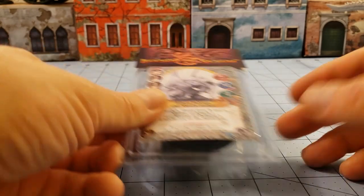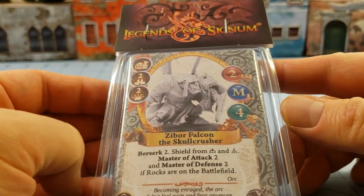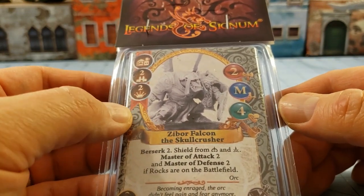Hey everybody, welcome to Obscurities and Miniatures! Today we have another Legends of Signum model. Today is something fun and funky — it is Zybor Falcon the Skull Crusher.